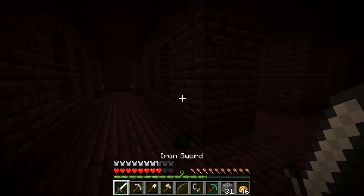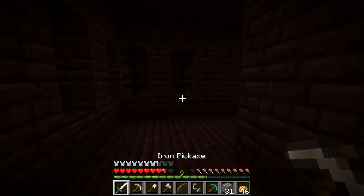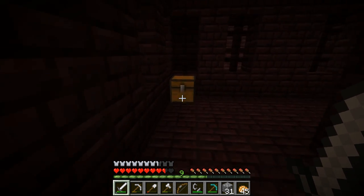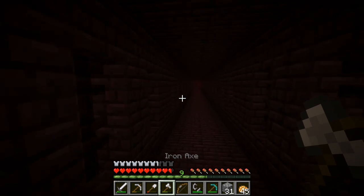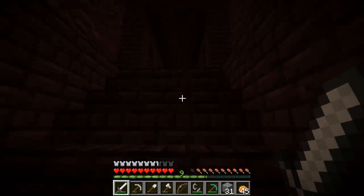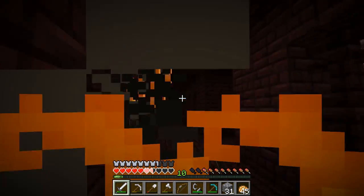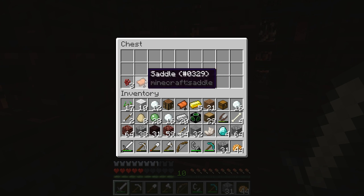Okay, good. Let's check and make sure there's nothing this way. Nope. Let's just pop back out over here. Like I said, we're just going to do a quick run through the fortress and then go back — we're not prepared to do a huge supply run. Oh, a saddle. We'll leave the gold armor, we don't need it. And he's dead, which is good. That was dangerous — half health at that point.